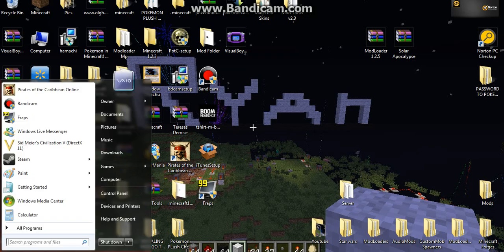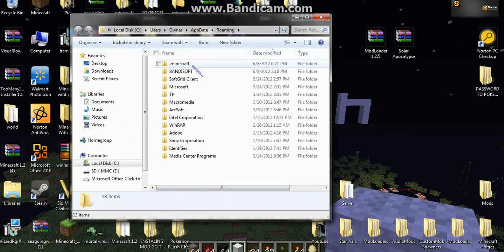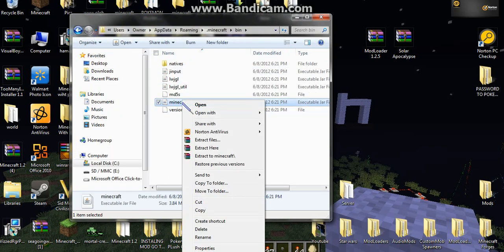First thing you're going to do is open %appdata%, go to .minecraft, go up to bin, then go to minecraft here and open it with WinRAR or 7-zip.